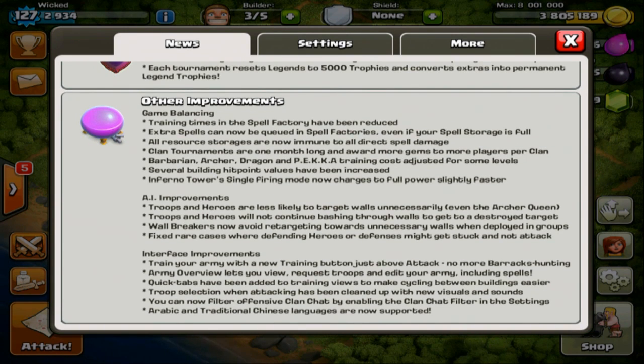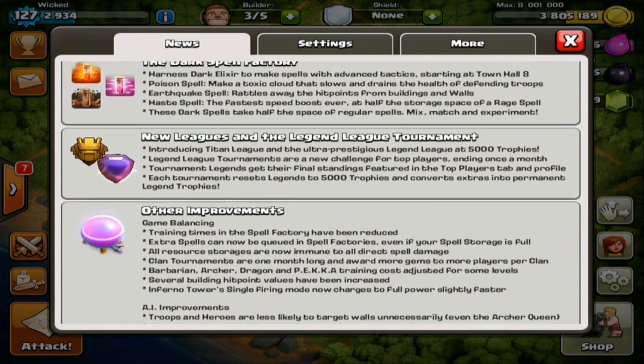Troops and heroes will no longer continue bashing through walls to get to an already-destroyed target — I've had that happen many times. Wall breakers now avoid retargeting towards unnecessary walls when deployed in groups, which is great since I've had wall breakers go through a compartment that was already destroyed. They also fixed rare cases where defending heroes or defenses might get stuck and not attack.